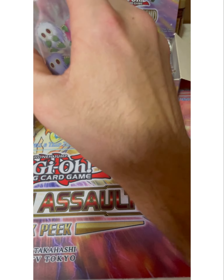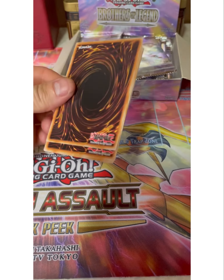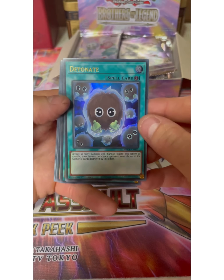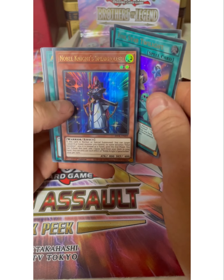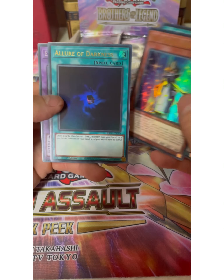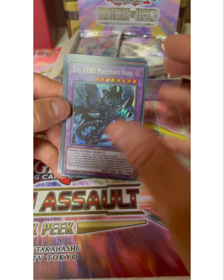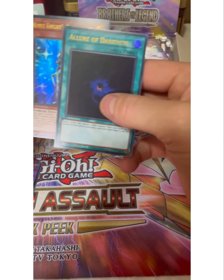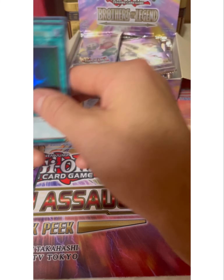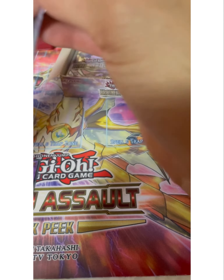All righty guys, so unlike last time I forgot to record - just pressed the record button this time so we can get everything from start to finish. Starting off with Detonate, Five Star Twilight, Noble Knight - nice. Allure of Darkness - nice. And we've just pulled Evil Hero Malicious Bane. That is cool. Good opening start.